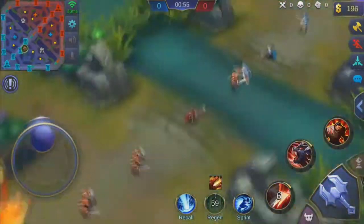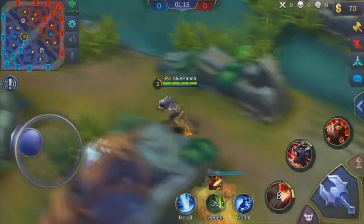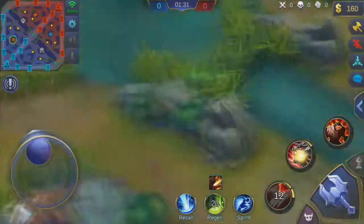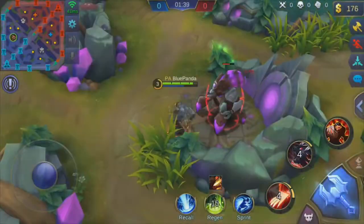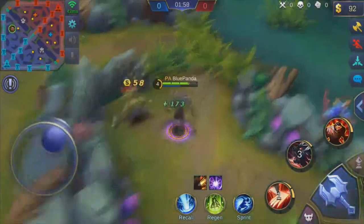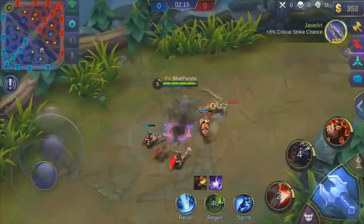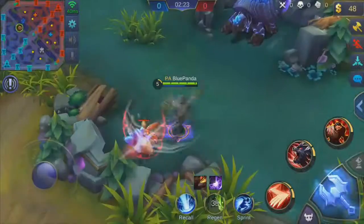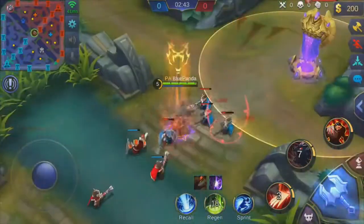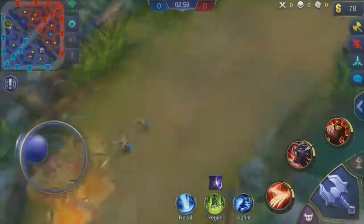If you don't really know how Roger works: when he's in human form and uses his second ability, he increases his movement speed by 40% for two seconds. And when you're in werewolf form and use your second ability, you gain 50% more movement speed if there's an enemy hero under 40% HP. That's basically why I have Yan Xiao on the enemy team.